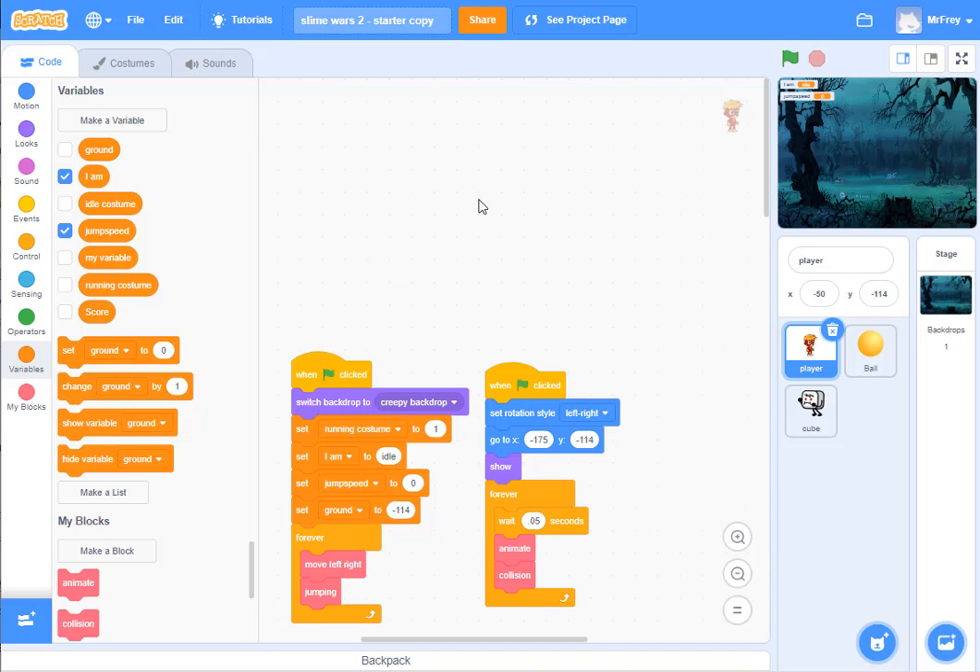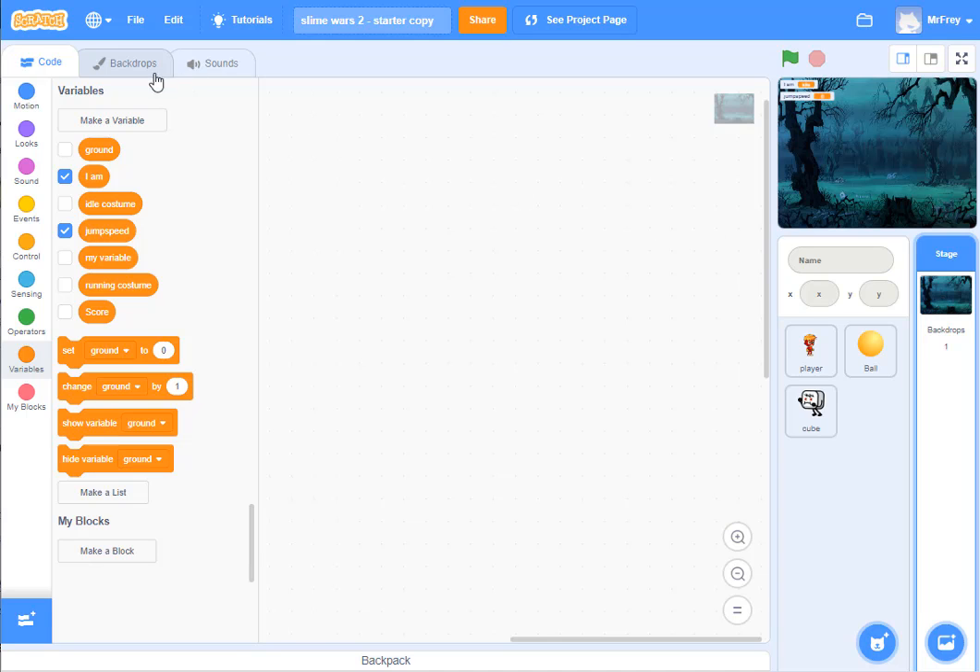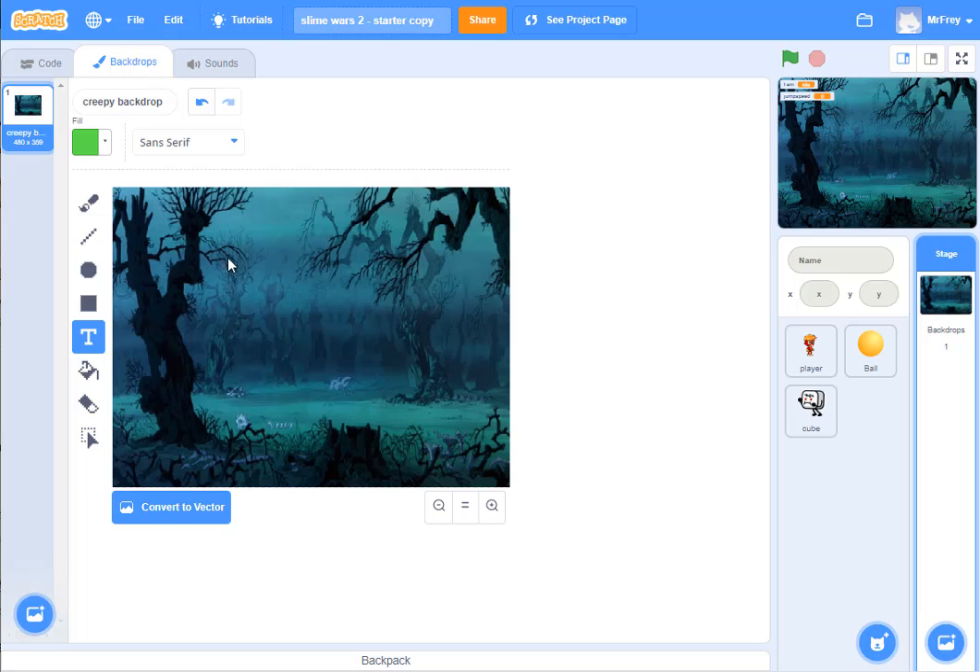First step I need to do is create a bunch of backdrops. So I move my mouse over here to where backdrops are, I click on backdrops, then I come over here to where it says backdrops up here. Now I have my main backdrop — it's called creepy backdrop something. I'm going to delete this name and rename this one 'game' because this is the backdrop I use for my game.